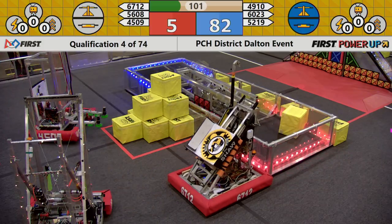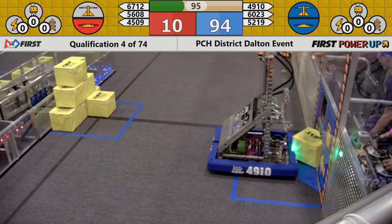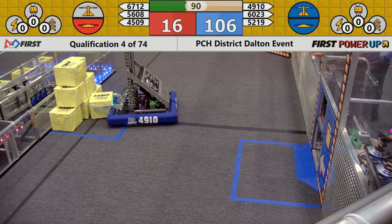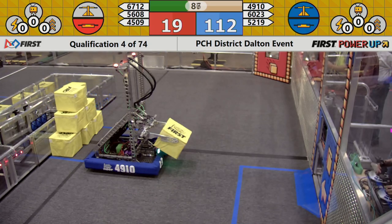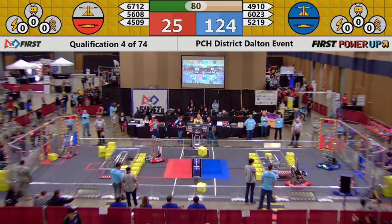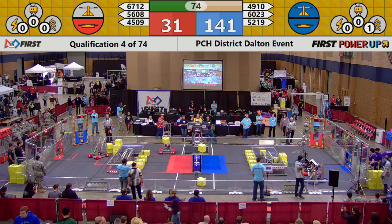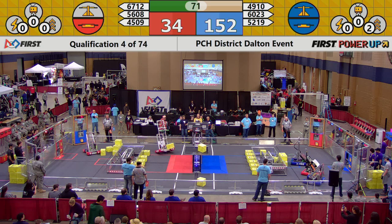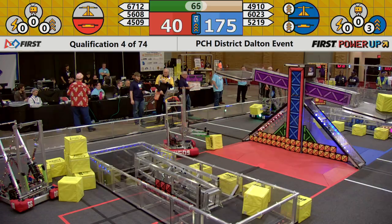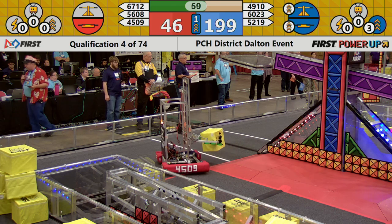The red alliance, touching the fenced-in area, places a cube on their switch, gaining one point per second. Now each team is gaining one point per second, though the blue alliance did start a little earlier. The blue alliance maintains control of both their switch and the scale — giving them one additional point per second, doubling the red alliance's score. The blue alliance then doubles their points even more by playing their boost: three cubes in the vault gives them double points for 10 seconds.